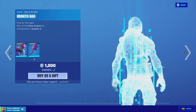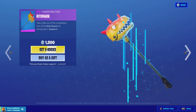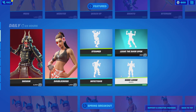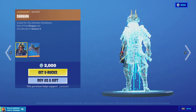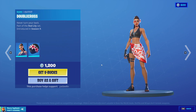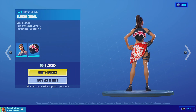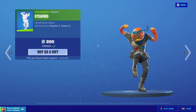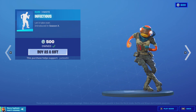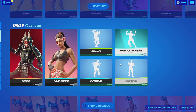We have Bite Mark, and then Driver is out again, and the skin Birdie. Then we have Shotgun the skin with the back bling Bladed Wings, we have Double Cross with the back bling Floral Shell. Then we have the emote Steamed, we have Lethal Door Open again, and Infectious is back.